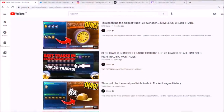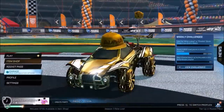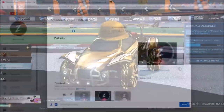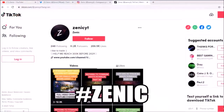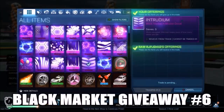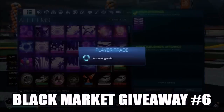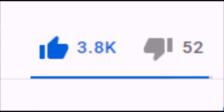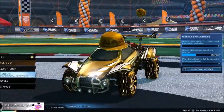We've seen massive trades in the past with Goldstones and so much more, but the lowest trade to date at the number 10 spot is over 40,000 credits. Make sure you're using the hashtag Xenic on YouTube and on TikTok to get into future videos. If you are new around here and want to stick around for giveaways, daily Rocket League trading content and so much more, make sure you're clicking that red subscribe button. Drop a like on the video as well — let's go for 3K thumbs up.